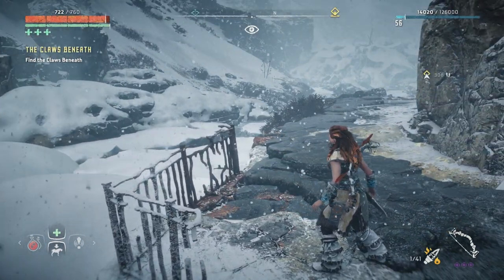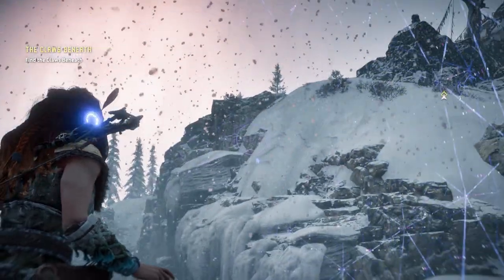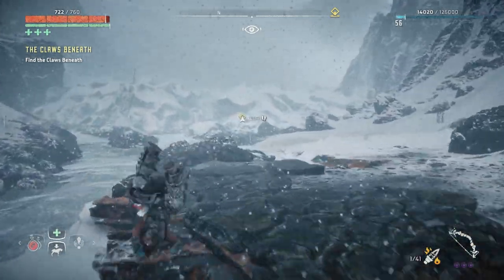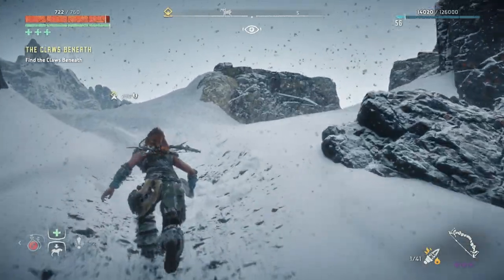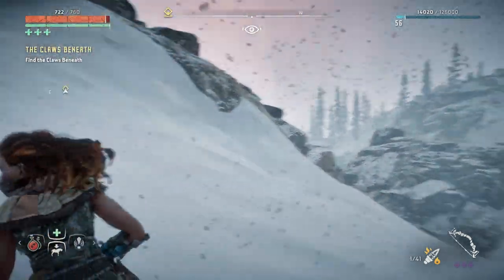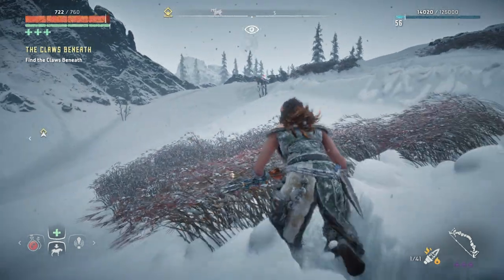Rock breakers don't have claws — they have fins for digging, so you wouldn't classify those as claws. Anyway, there's a sawtooth — I don't need to mess with him. The quest is telling me to go up here. Maybe if I get through this area I'll check out what that place with the railings is — might be worth exploring.